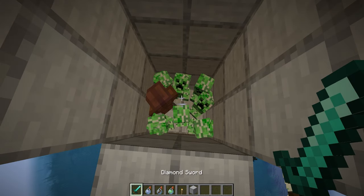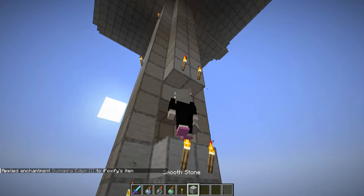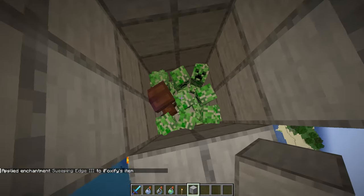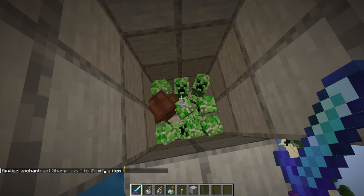That's a lot of creepers. But we're going to take our handy dandy diamond sword and enchant it with sweeping edge three. Now because of the way this mob farm is built, basically all the mobs fall down this chamber and get to exactly half a heart, so you can one-shot them with your sweeping edge three sword. I will also put sharpness on it, just in case.